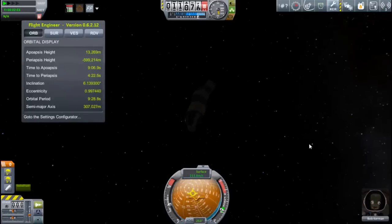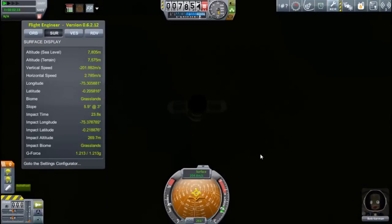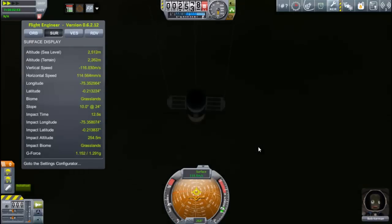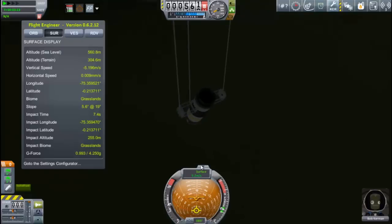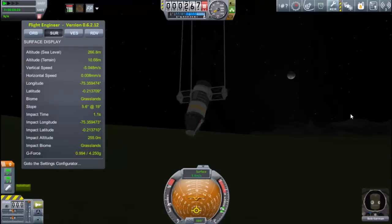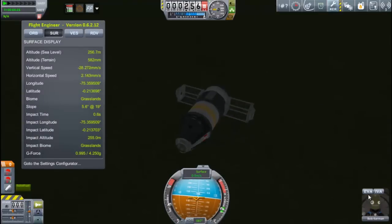I'm trying to control this as best I can, but it does want to go nose down. The SRB engine is much lighter than the liquid fuel engine, so all the mass is towards the front. No matter how I try, this thing's going to land capsule first. I was nervous about this — I didn't want to hit the ground capsule first — but as you can see, it all came out okay anyway.